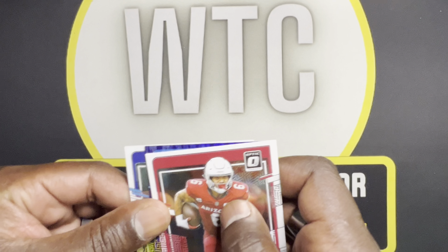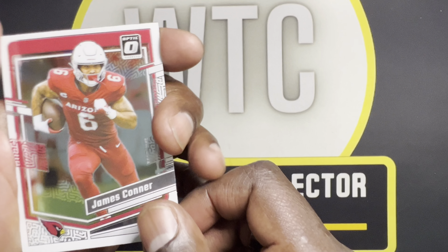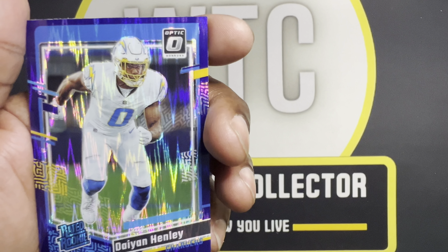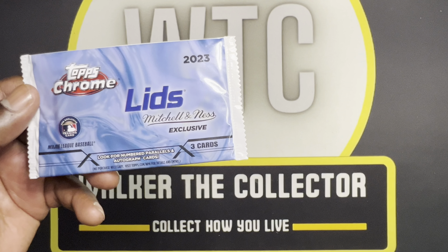Two more packs in this box. Christian Okoye — look at those pads. A base of CJ Stroud — finally got something to smile about. Ray Lewis on the silver, and Miles Garrett. So Christian Okoye, Ray Lewis, and Miles Garrett in that pack outside of CJ Stroud. Last pack — DeMarcus Ware, there's a purple behind him — Hassan Reddick. Clayton Toon. And Bijan Robinson purple. Those two back to back — pretty nice. I don't know if that makes up for an entire box, but it is nice.